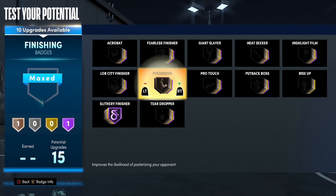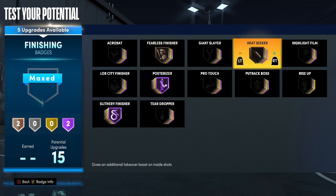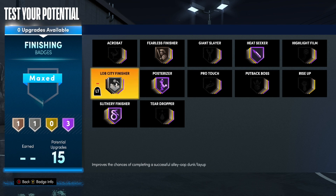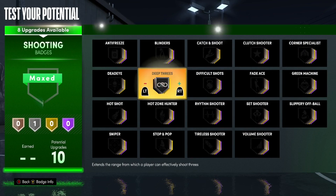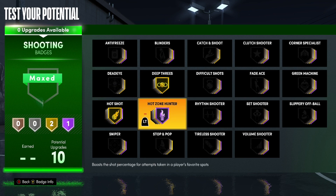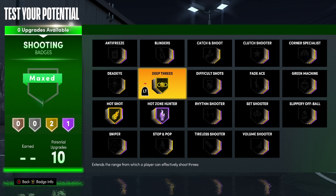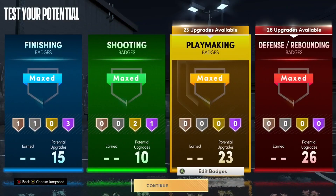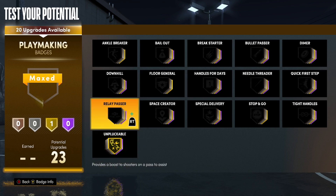For finishing badges: max out Slithery, max out the next one, and put Heat Seeker on bronze — every time you dunk the ball you get a boost to your takeover. This game is a lot about dunking and shooting fades, so Heat Seeker is important. Put the last two on Lob City Finisher. For shooting, the only two badges you need are Hot Zone Hunter and the other key shooting badge. Hot Zone Hunter is the single most important shooting badge — you don't need deep threes to shoot all over the court.